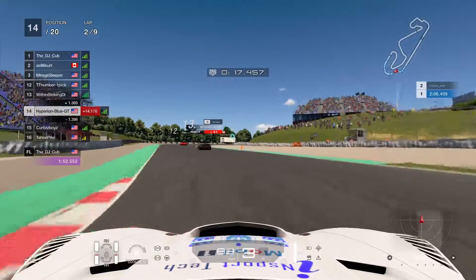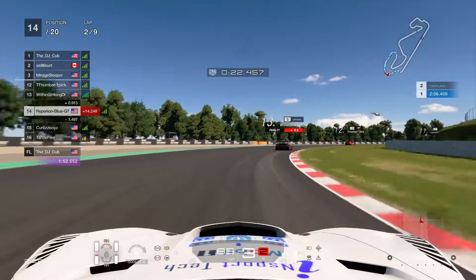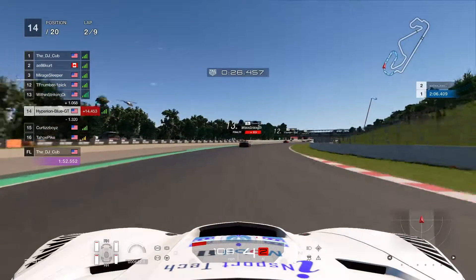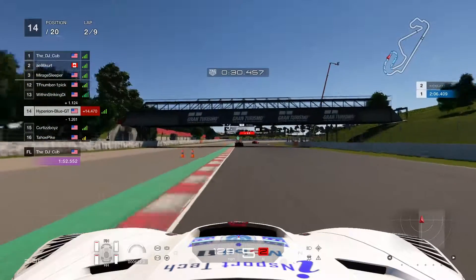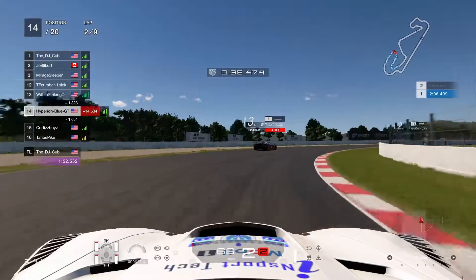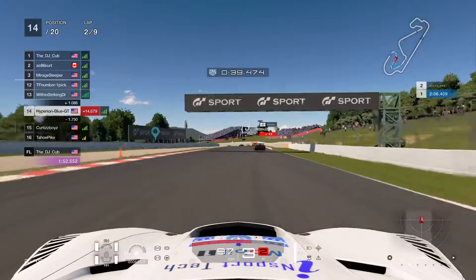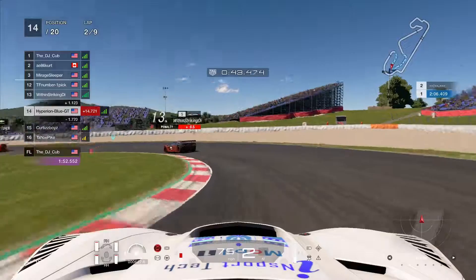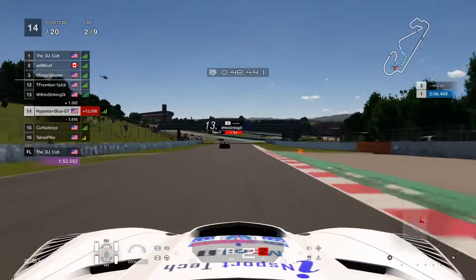There's a gap distance to maintain. Some drivers are on racing medium tires with a good pit strategy, while others on racing hard tires have an extended lap duration. With a perfect safe strategy, they can go faster and keep it up.